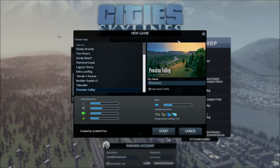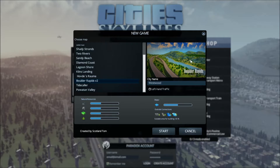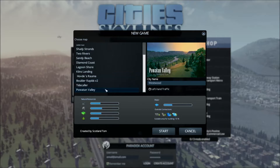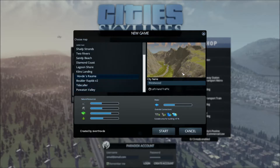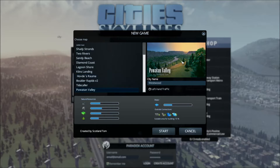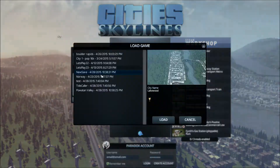I reviewed his map Boulder Rapids version two a few days ago and it was so good, I got a very good reply from Tom himself on the YouTube channel. I had to download one of his other maps, Powhatan Valley. Already from the screenshot you can tell it's got some good production value, a nice picture for it. You can tell Tom goes the extra mile with making his maps. I've been playing that today, so let's load it up and I'll show you how I've gone.